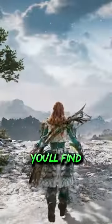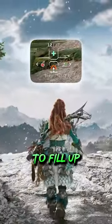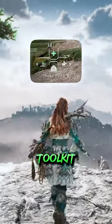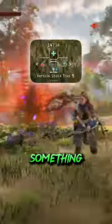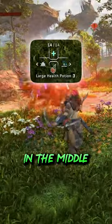As you explore in Horizon Forbidden West, you'll find the Hunter's Toolkit begins to fill up with a bunch of new items, making your toolkit a bit of a mess. It can get pretty annoying having to scroll through all this stuff when you need to get to something quickly, like a potion in the middle of a fight.